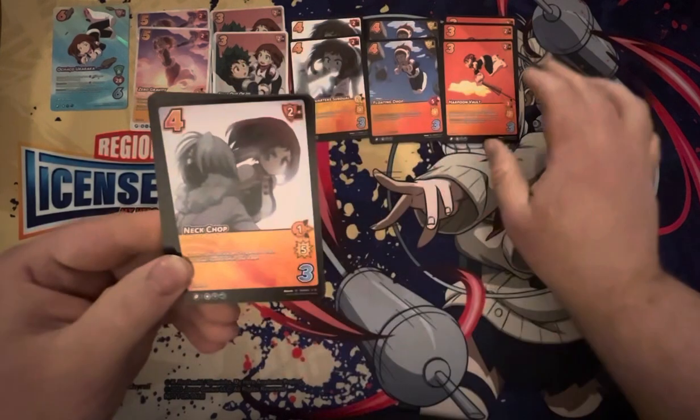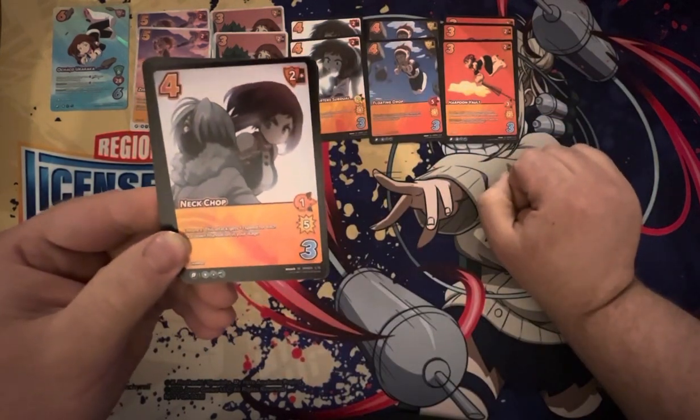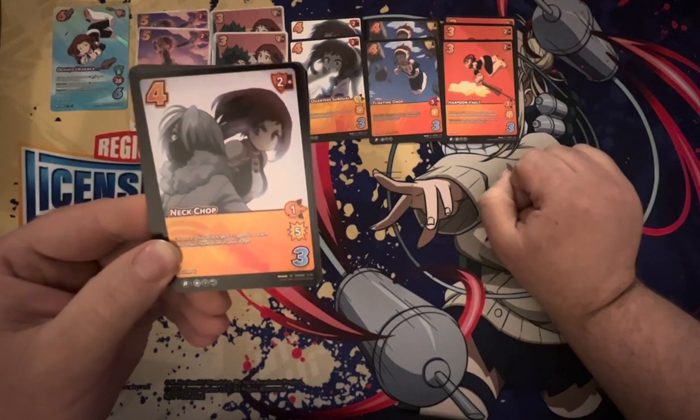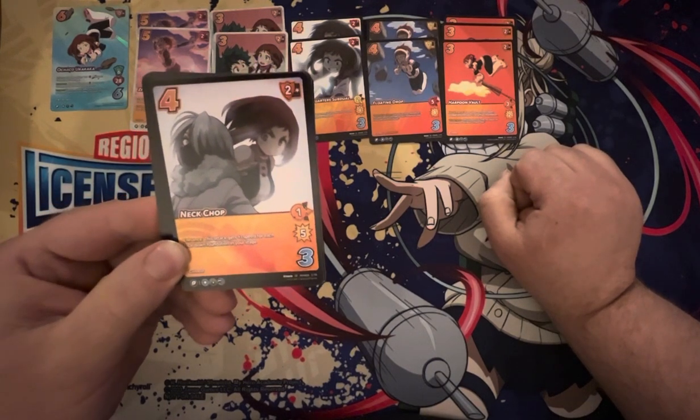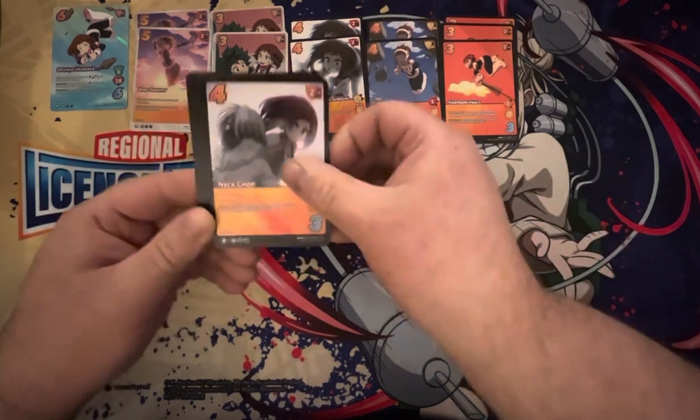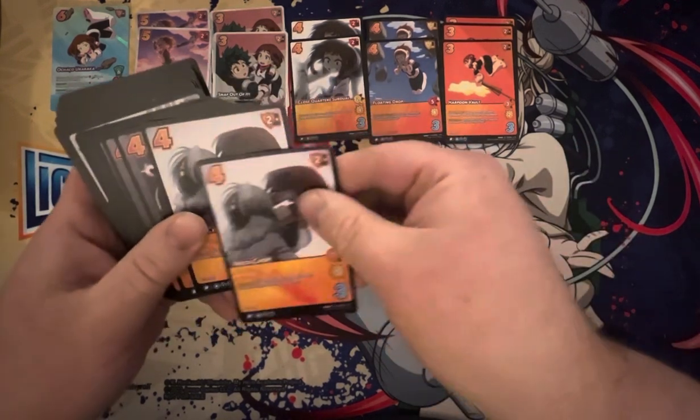We've got Neck Chop — 4-diff charge, 1 mid for 5 with a plus-2 mid block. Enhance: this attack gets plus 1 speed for each of your face-downs. This could easily be a 6, 7, or 8 speed attack. Pretty great. And there's two copies of that.